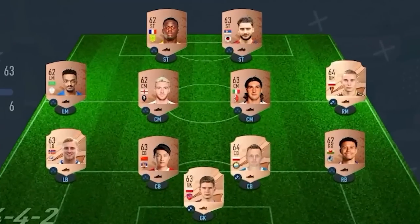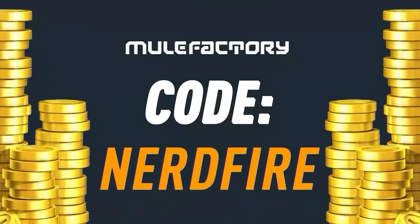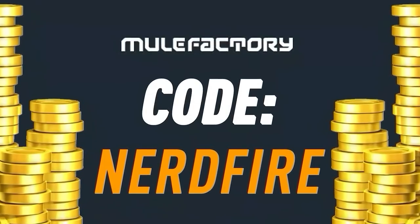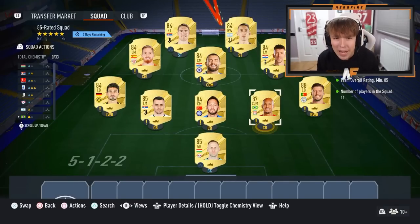Have you guys got a terrible team, no coins, and want to buy some of the brand new players from the Path to Glory promo? Go no further than Mule Factory dot com — get the cheapest, most safe, reliable coins and use code NerdFire at checkout for five percent off. Link is in the description.